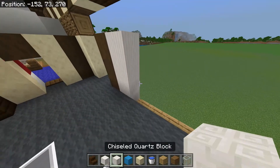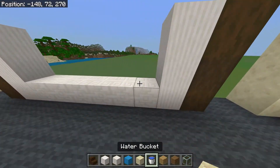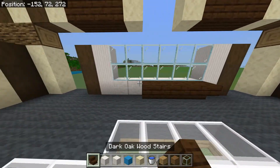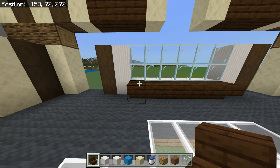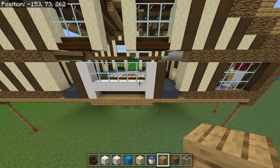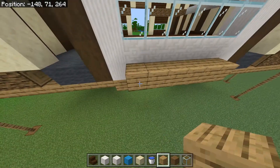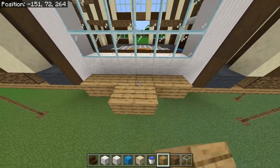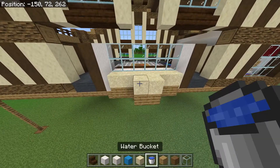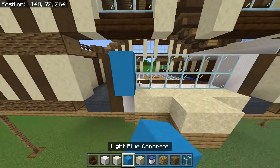We're going to put pillars of three pillar quartz and a beam of chiseled quartz and two glass. Next we can put seven like that. We need a temporary block — I'll use sand — and then everywhere behind this glass and the center too. I'll put oak planks, which I think is actually correct, and then we're going to create an outline of this room in light blue.